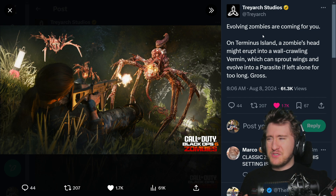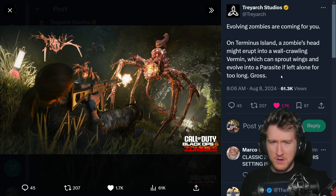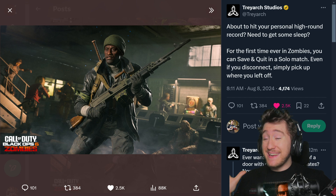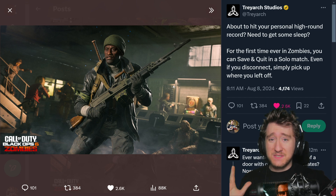Then we have another look at this creepy crawly spider zombie. Evolving zombies are coming for you. On Terminus Island, a zombie's head might erupt into a wall-crawling vermin, which can sprout wings and evolve into a parasite if left alone for too long. Gross.